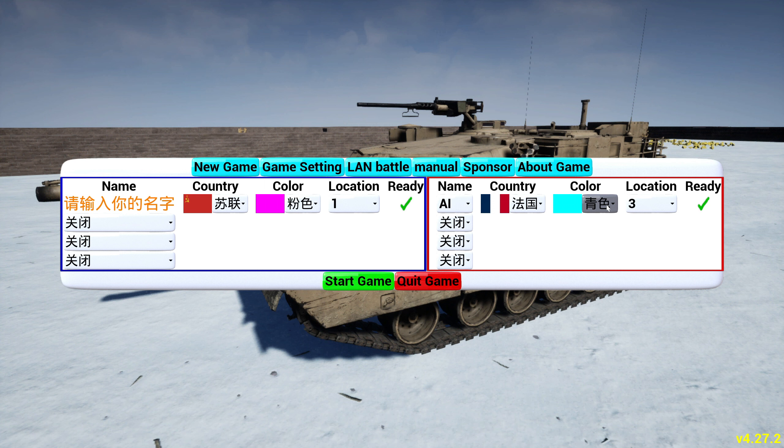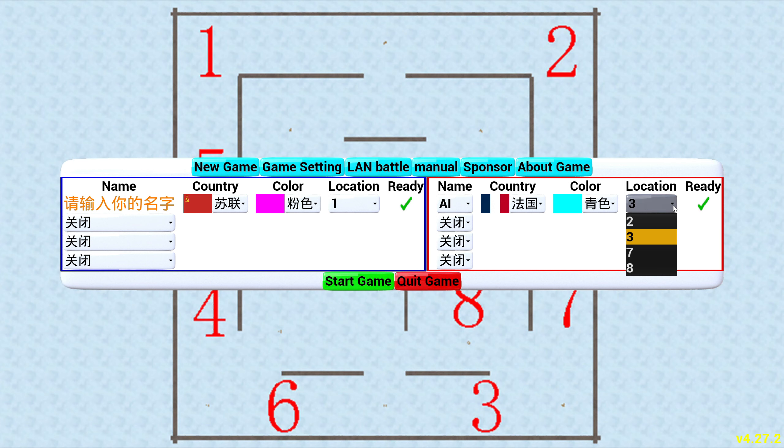The French are going to be cyan. I think there's only one map — at least, if there's more than one map, I couldn't find how to change it. You can change the starting locations. I think what we're going to do this time is go with positions four and three, a little bit closer to resources.